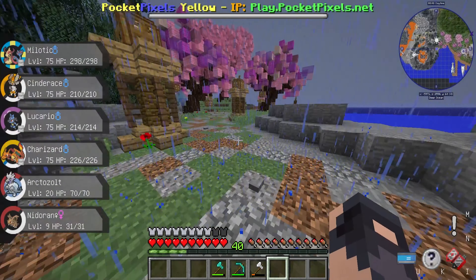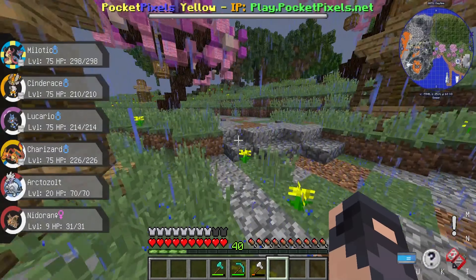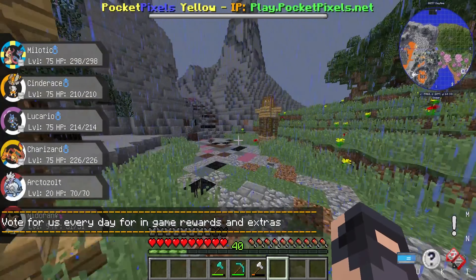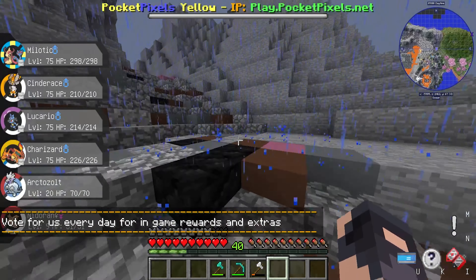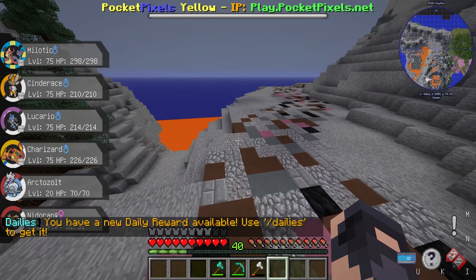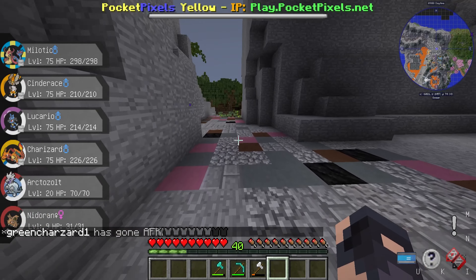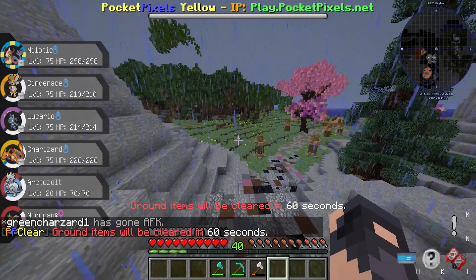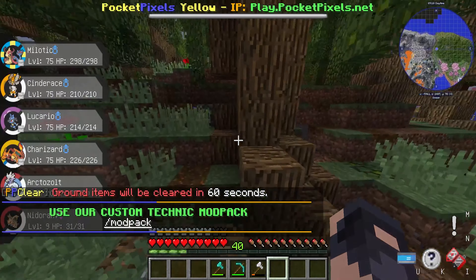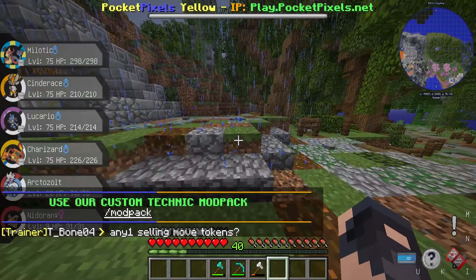Would Cinderace be a good choice? High Jump Kick. My Cinderace doesn't have High Jump Kick though — it has Headbutt, Flame Charge, Flamethrower, and Pyro Ball. We can give it a move token so it can learn it. I'm also gonna have to level it up by 10, or I'll find a Pokemon that can be a good fit. It's obviously gonna try to stall me out again — try to poison me and do all that stuff.